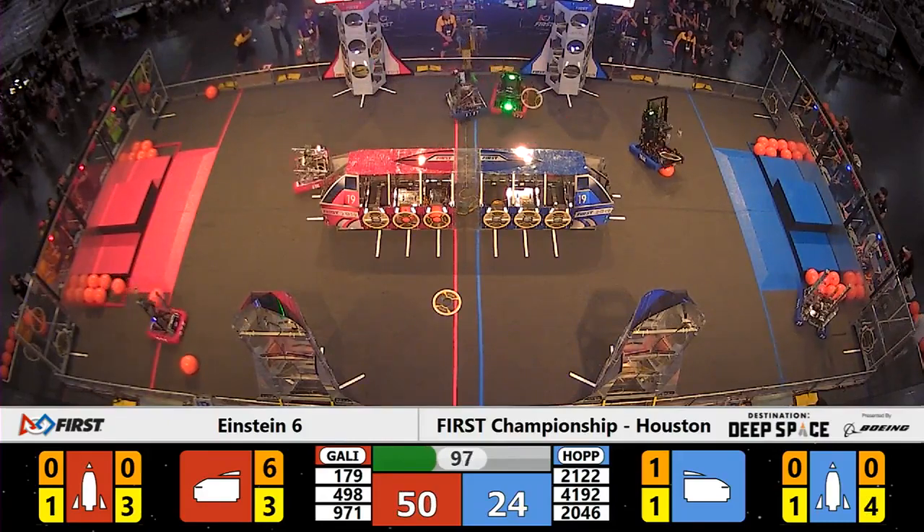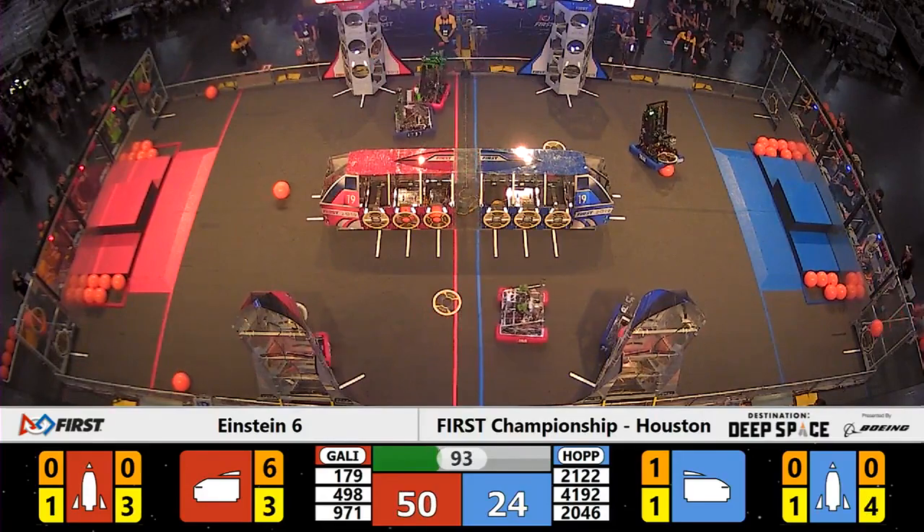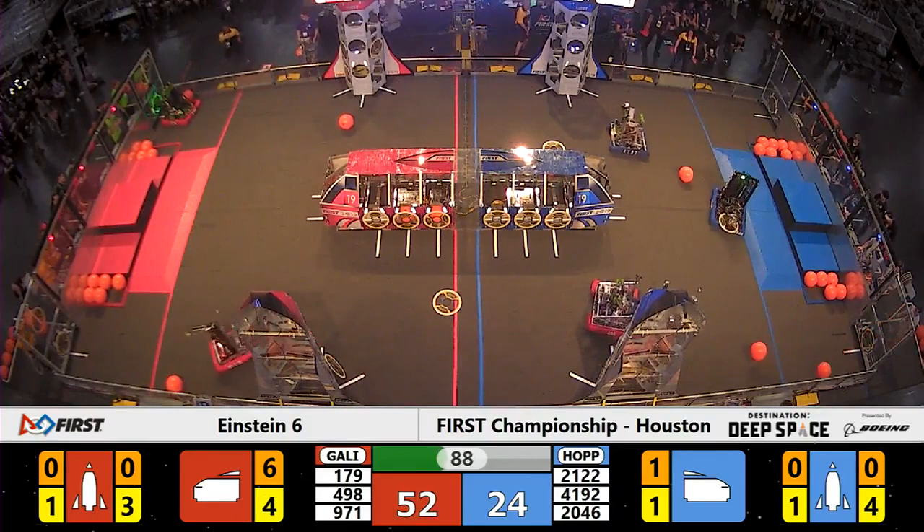Team 971 trying to pick up a cargo with their very unique suction cup system. Looks like they'll switch over to a hatch panel, and try to start work on the near side Red Alliance rocket ship.